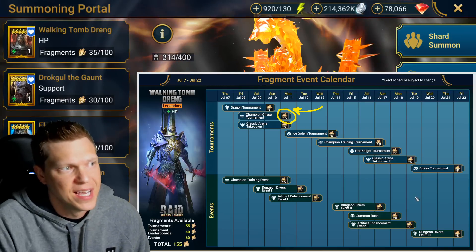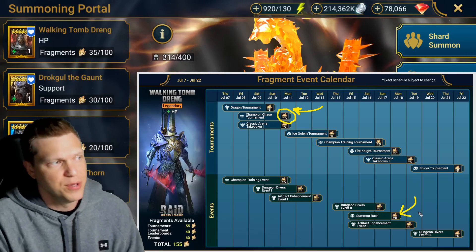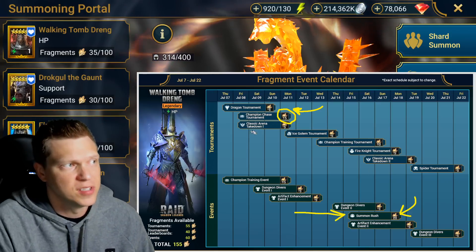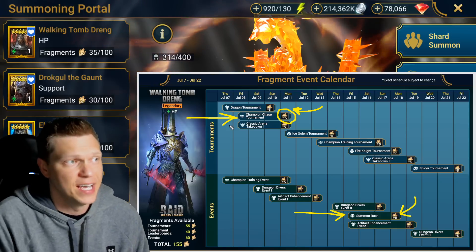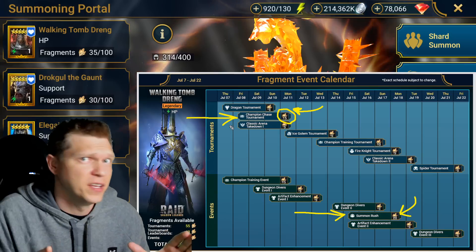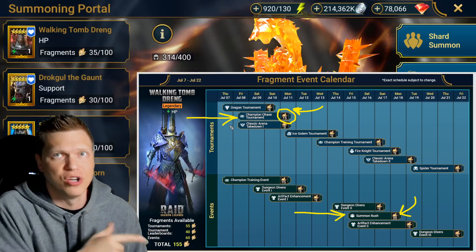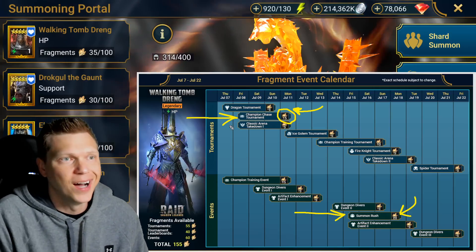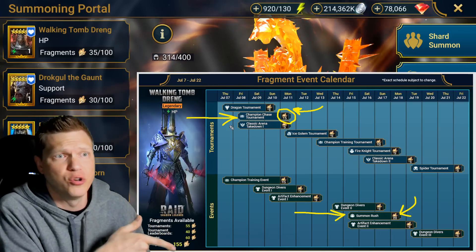Which means now I can probably skip most of the Summon Rush — I'll get some fragments from it, but I won't have to go crazy. If you manage everything effectively, you can set yourself up to only have to focus on one of the shard events. The gist is you're going to have to focus on either the Champion Chase or the Summon Rush. I chose to go with the Champion Chase during 2x Voids because I could use some of those Fragment Champions I had sitting around — they count towards the Champion Chase but do not count during the Summon Rush.